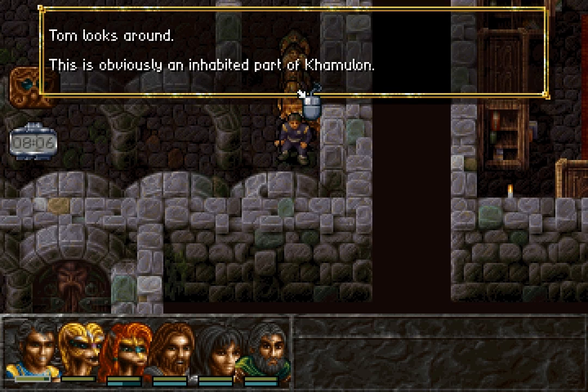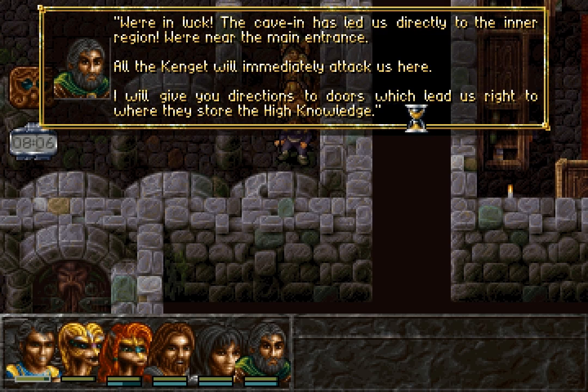Tom looks around. This is obviously an inhabited part of Camulon. Already things are starting to look up — we're in luck. The cave-in has led us directly to the inner region; we're near the main entrance. Orba Kengit will immediately attack us here. They have been attacking us all the way through Camulon, and apart from one area we really weren't welcome — and we're not welcome here, that's for sure.